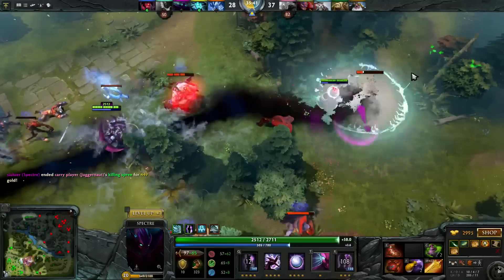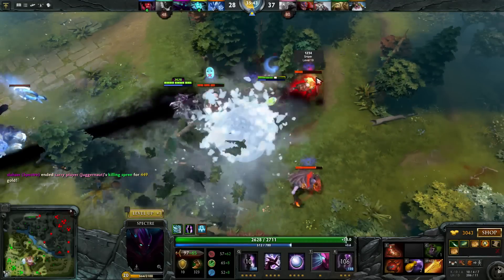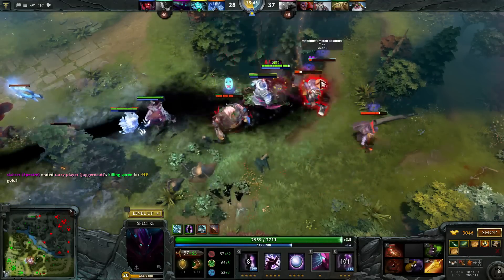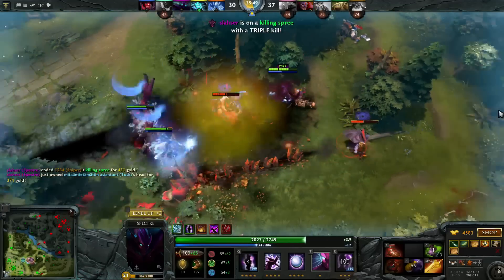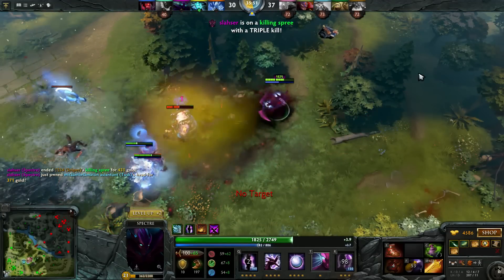They manage to kill some of us and push at 35 minutes, getting the raxes. But we are able to wipe them afterwards, securing me an ulti kill and 3k extra gold, allowing me to get my Manta Style.